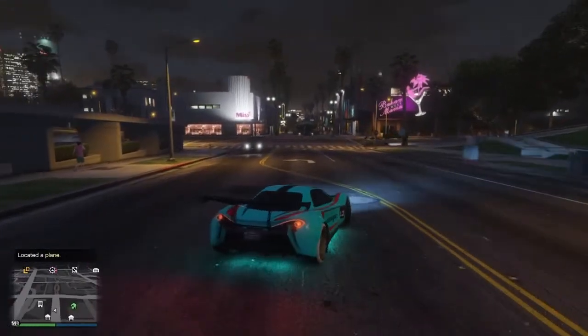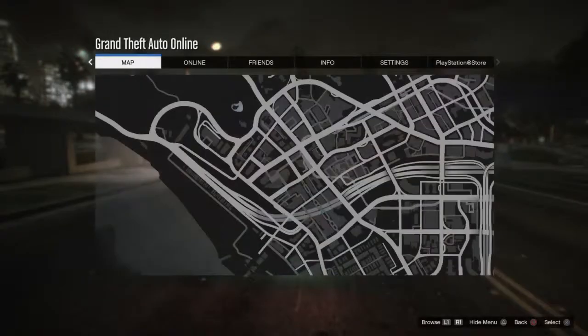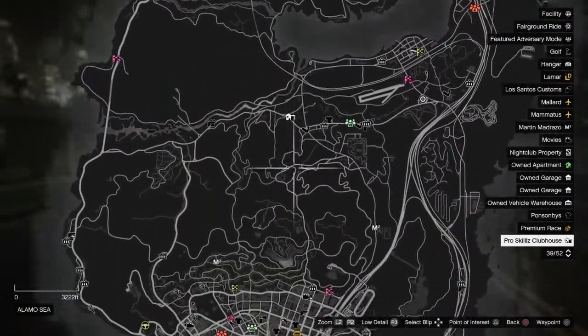Now what you want to do is look at your mini-map and see if there's any orange plane. Then you want to look on your big map and see if there's any orange plane on any of the airfields.